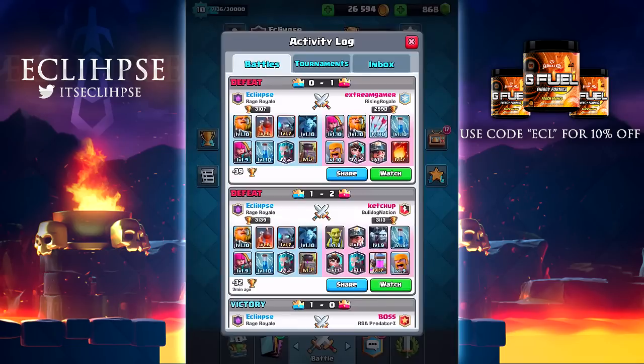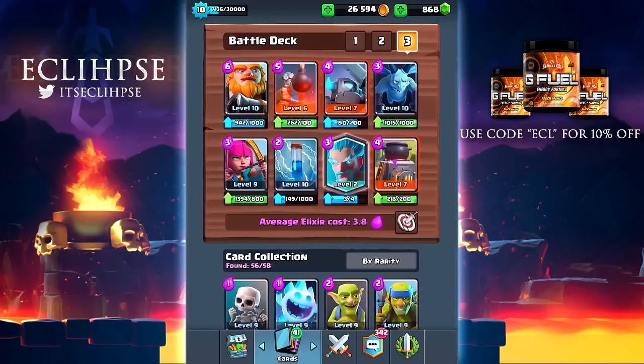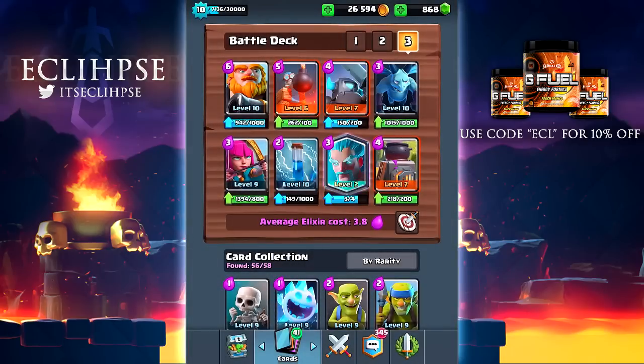Lost 39 trophies - fantastic. So if you guys are going to be trying this strategy, expect some high trophy losses. Or who knows, this might actually work for you guys. If you want to go out and try a similar deck with the royal giant and the bomb tower, please feel free to do so and tweet me the results. It didn't work out too good for me, but I do feel like if perfected this can be like the biggest scumbag strategy in the entire game. If you guys made it this far and liked the video, please give it a like down below. If you're new to my channel, subscribe for more daily Clash Royale content. This has been Eclipse - peace out.